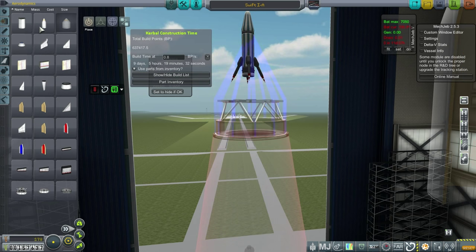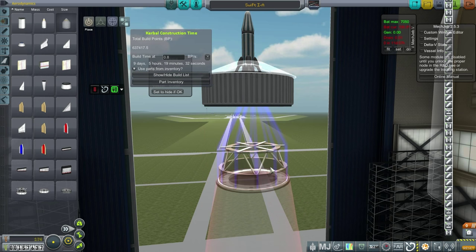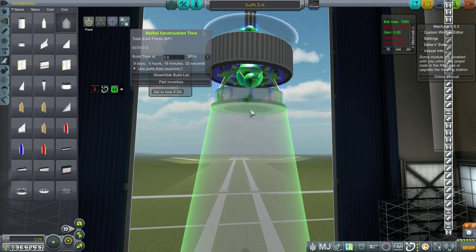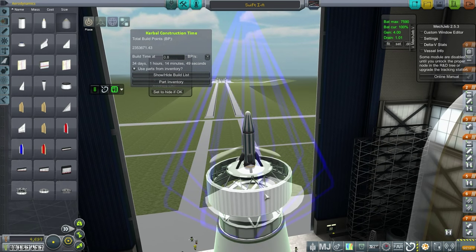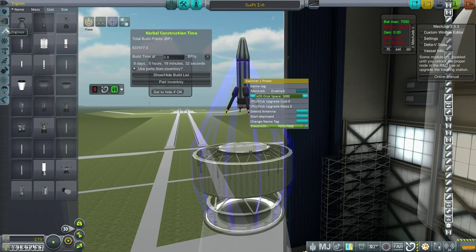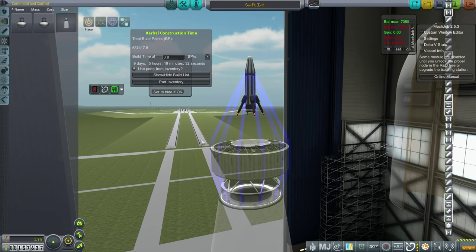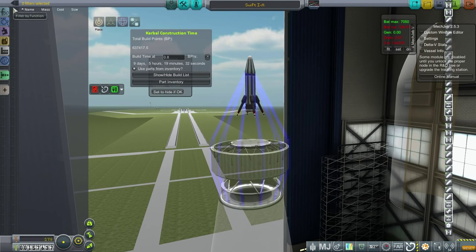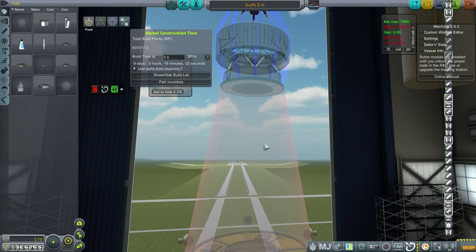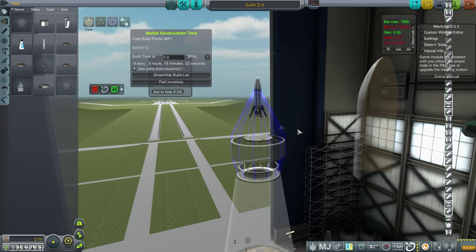It doesn't have a decoupler, so we'll keep that base. It's too big actually, but it could work. We'd have attitude jets on this to de-orbit it, this will protect it, and we'd have parachutes. But right now I don't want to remake the rocket to fit this fairing. Let's focus on the moon stuff and keep this in mind as a possibility.